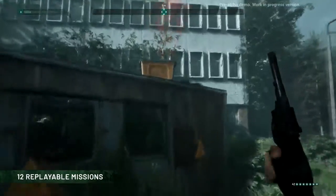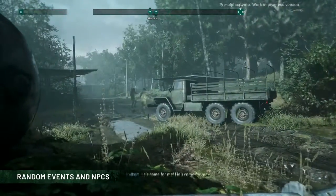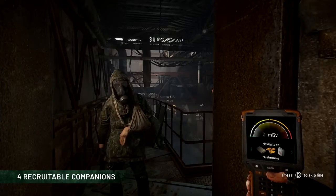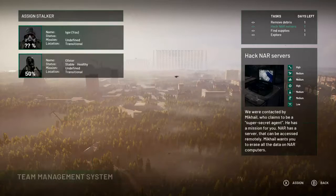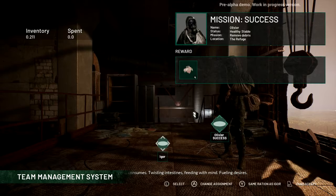Complete 12 replayable quests varied with random events and meetings with numerous NPCs. Recruit four companions, each with their own personality and their own goals. Remember that their life and survival is in your hands.